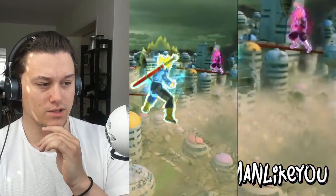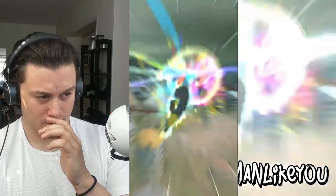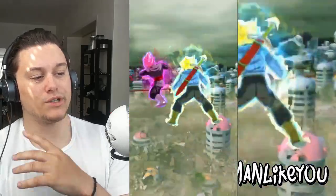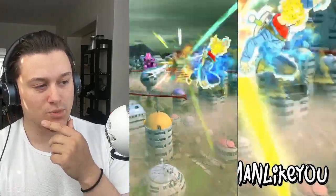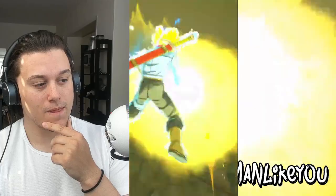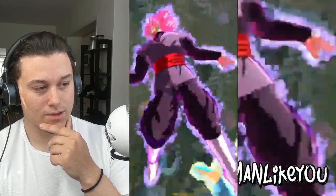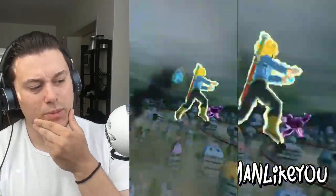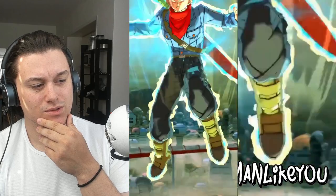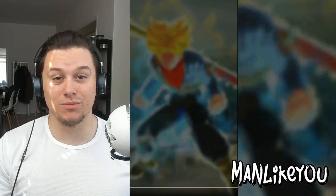Trunks being one of my favorite characters. I like the aura he has around him — the white energy looks pretty cool. 'I'll never give up!' All right, so he'll never give up. If I got him I definitely wouldn't complain. Now we got Omega Shenron — let's check him out.